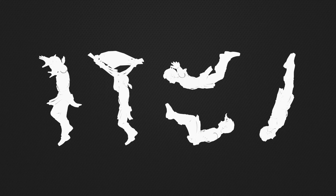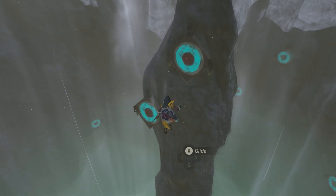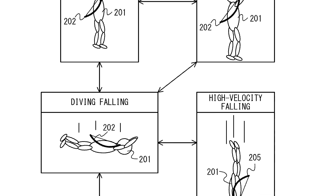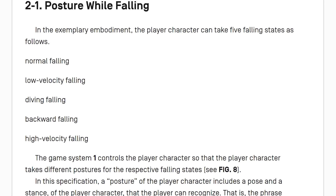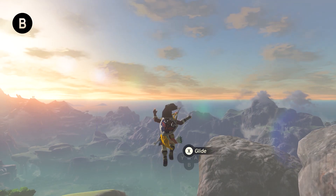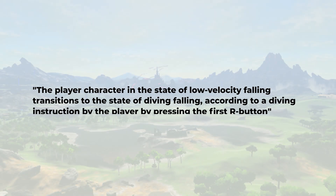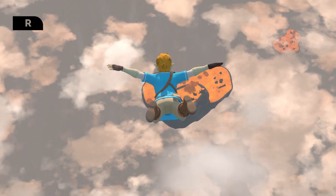The character can transition between these poses in two main ways. The first is executed while Link is falling regularly, the second involves a special action — demonstrated in the examples by use of the bow. During a regular fall, you can transition between poses by pressing or holding specific buttons. Deploying the paraglider works the same way as in the original by pressing X while airborne, and pressing B cancels the paraglider. The player can shift into the diving pose by pressing R or tilting the left stick upward — even directly from low velocity falling, meaning you can go straight from paragliding into a dive by pressing R instead of B.